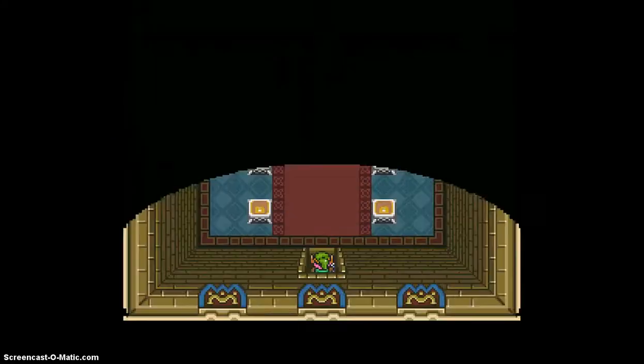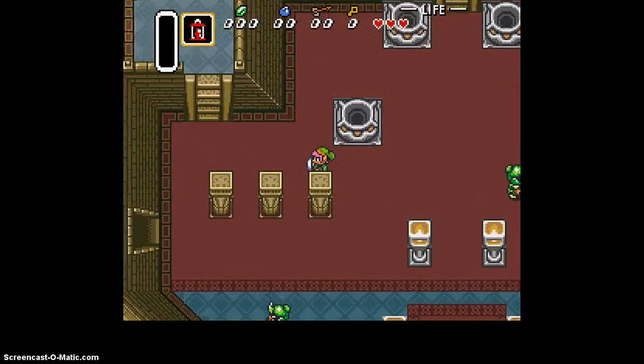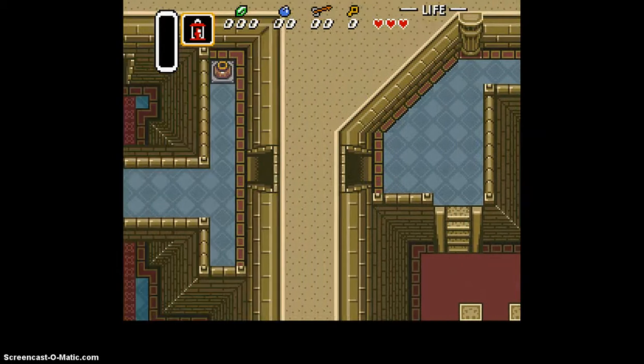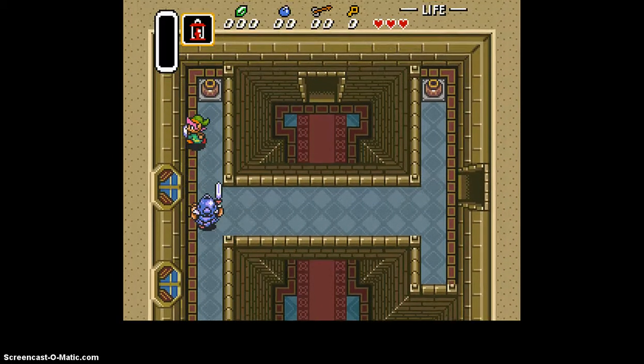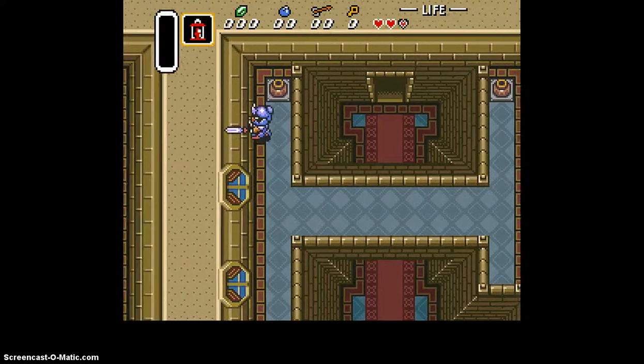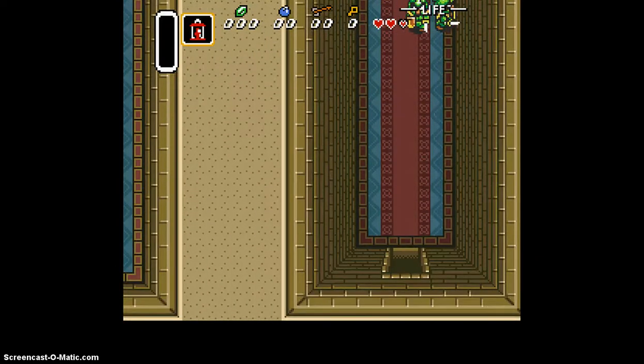Let's get up here and dodge every enemy that we can, and go into the top left room. See this guy? Let's get his attention — we want him to hit us so that we clip into this wall. Then we go up, and now we're under the castle.